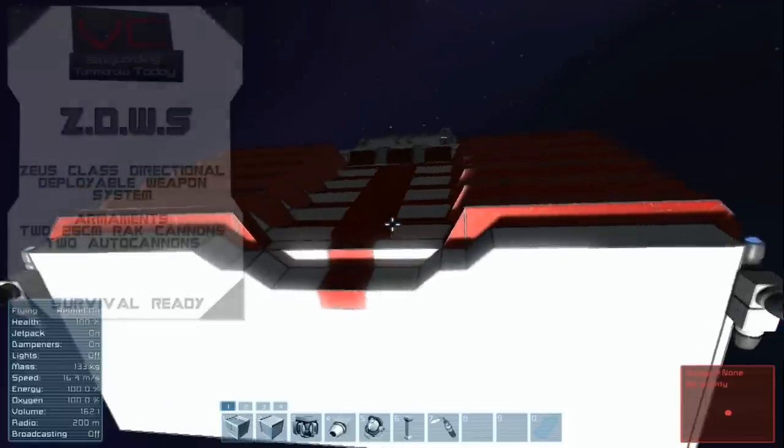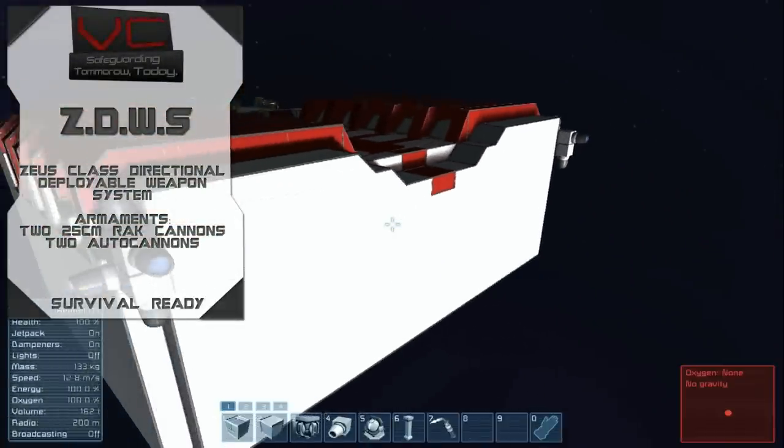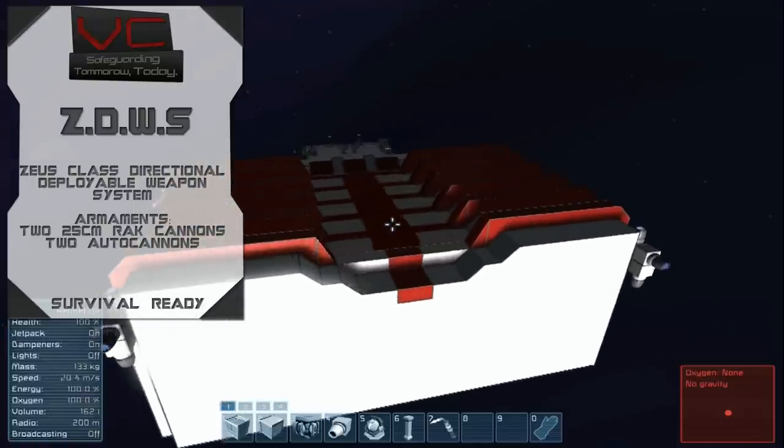It is the ZDWS — the Zeus Directional Deployable Weapons System. It's as scary as it sounds.